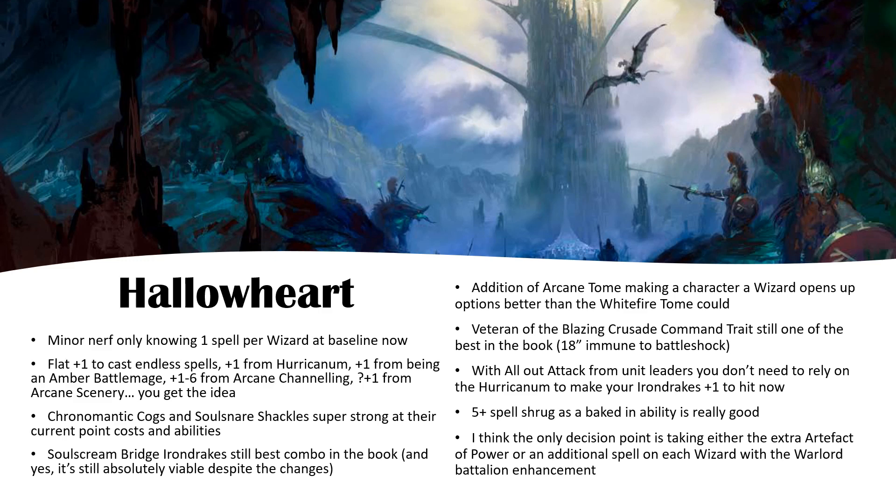Speaking of endless spells, Chronomantic Cogs and Soul Snare Shackles are super strong currently. I quite like the ability to swap the Cogs from an extra spell to a plus one to charge — if you need that on your key turn, your Iron Breakers or whatever your combat block is can get plus two to charge, basically, from a musician and the Chronomantic Cogs speeding up time ability. And the Soul Snare Shackles are just always good.